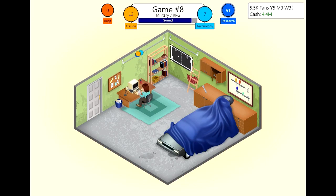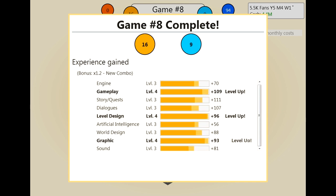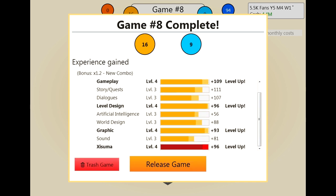I need to figure out how we can get more out of our trash games, because the more research points the better. Let's finish that game — we don't need to fix any bugs. We get the new combo again and we've leveled up a ton of stuff. That's awesome. So we will trash this game.